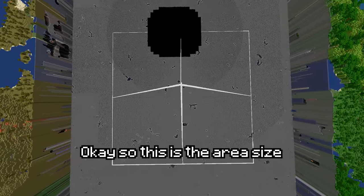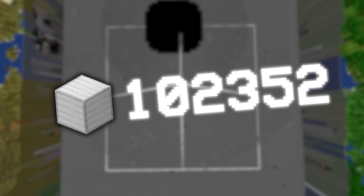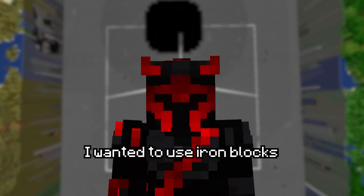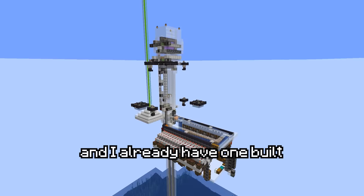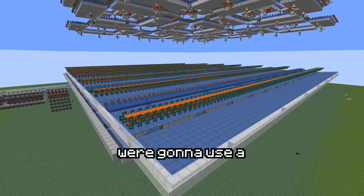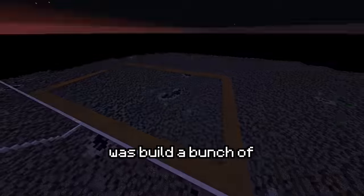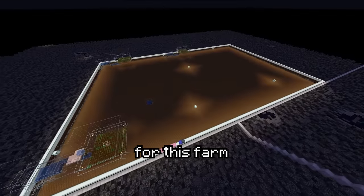This is the area size we're going to be working with. If we do the math, we can find out that we're going to need 589,824 iron blocks to get this done. I decided to use iron blocks because emerald blocks are just way too easy to get with a raid farm, and I already have one built in my world, so I thought it'd be a little unfair to use that. Instead, we're going to use a super powerful 100,000 ingots an hour iron farm. The first thing I did for this farm was build a bunch of basic villager breeders, because I'm going to need a lot of villagers.